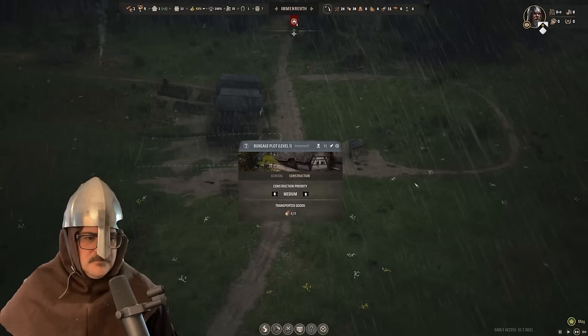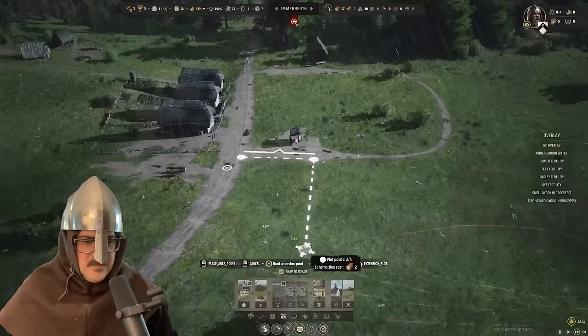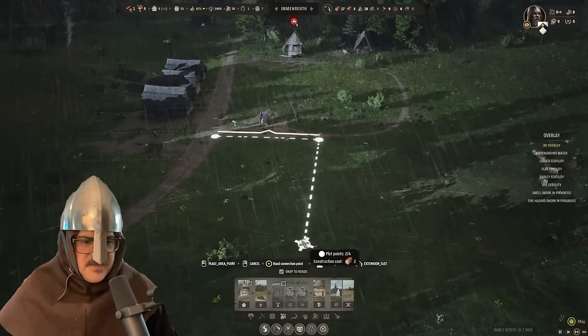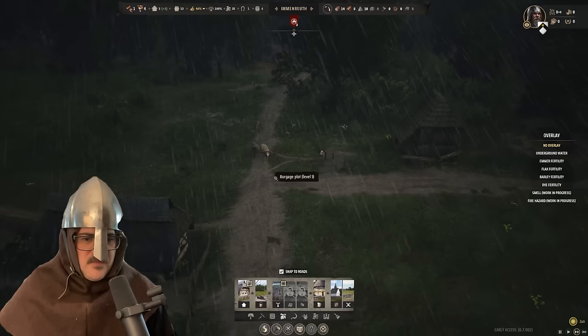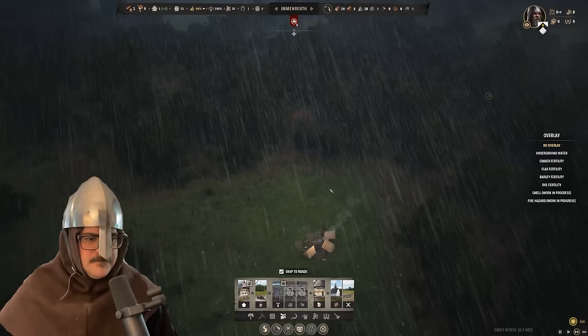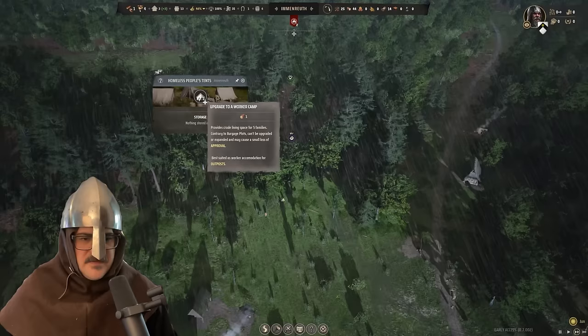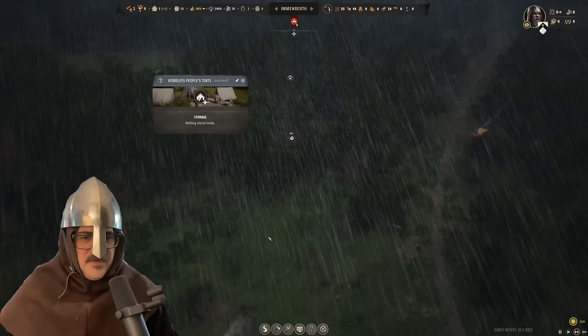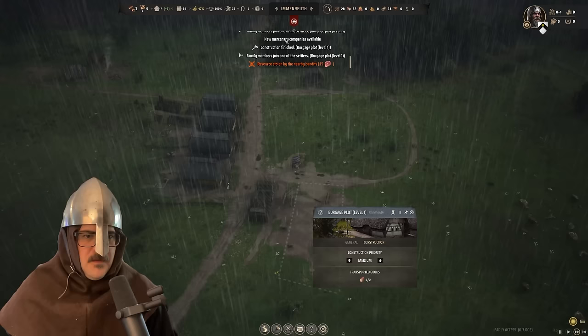This is a fun terrain deformation feature — the more a road gets used, the more it gets worn down, which is pretty fun. Resources stolen by nearby bandits — 15 meat. That's the one I was talking about, so hopefully we can take a militia out there to fight them pretty soon, because they are going to keep doing that. New message: 'A strong militia is paramount to the survival of any settlement. Luckily a shipment of weapons has just arrived and you'll be able to create your first militia banners.' We need more weapons — either by making them or importing them from other lands.